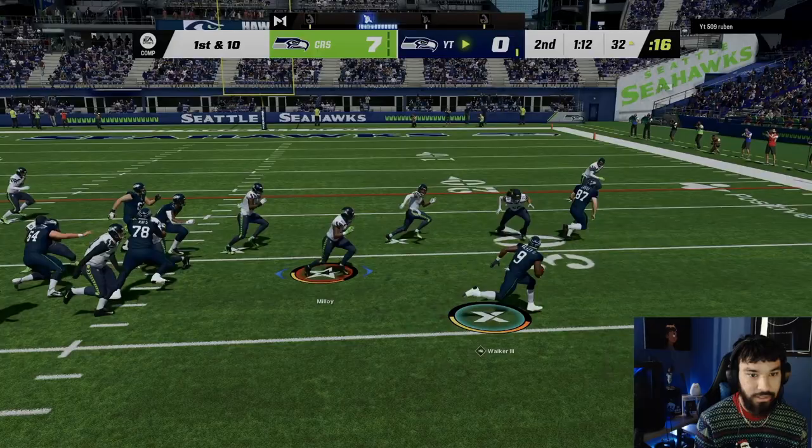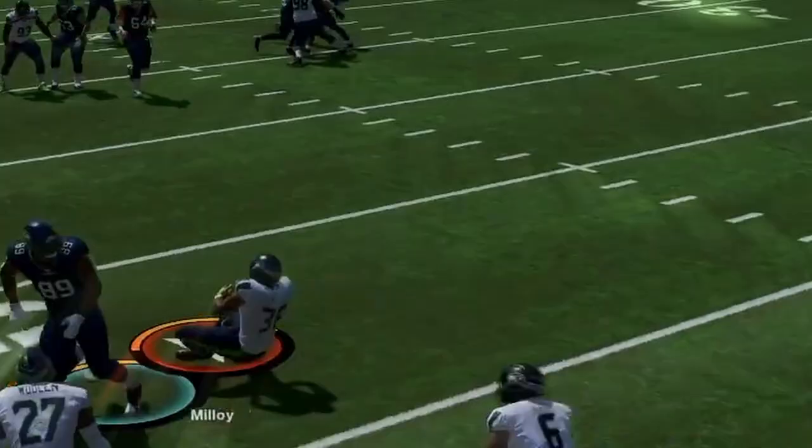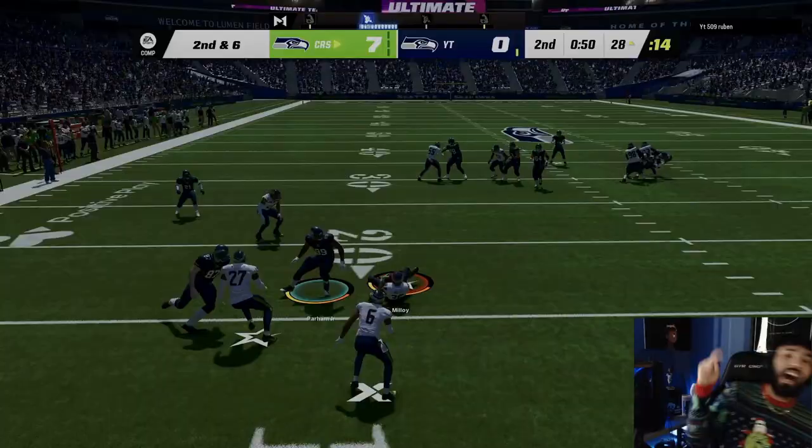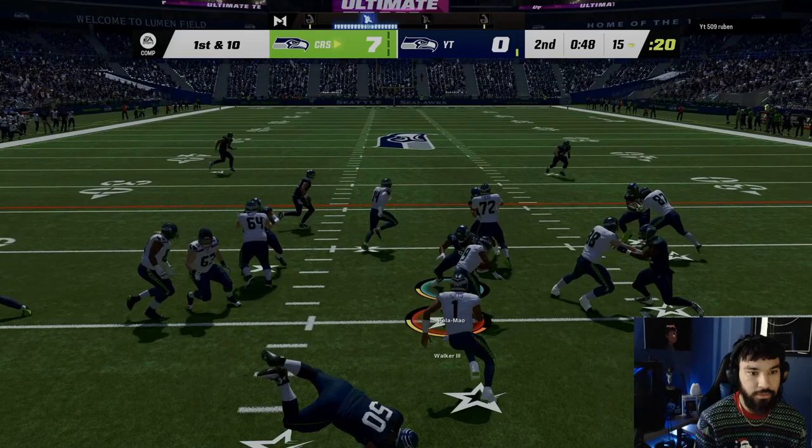We gotta watch this run again — I predicted the cut up and predicted wrong, at least they stopped him on the outside. He's in gun empty hawk — we're watching Parham up the seam. That's us! I knew it — Parham up the seam, we get the stop! Let's see if we can get something glitchy on offense — we have to run away from his inside stuff. Ken Walker gets the outside — that's a first down.